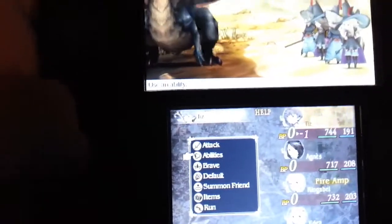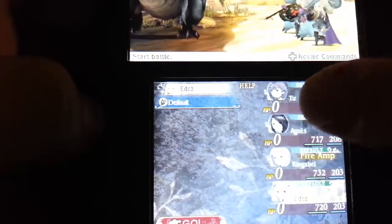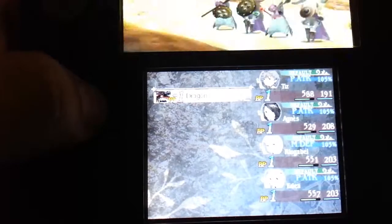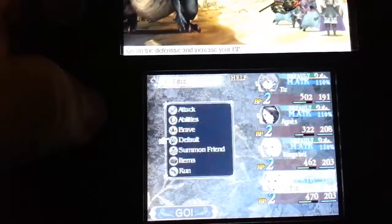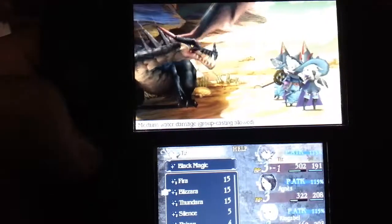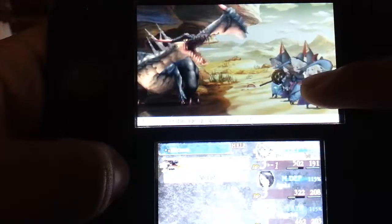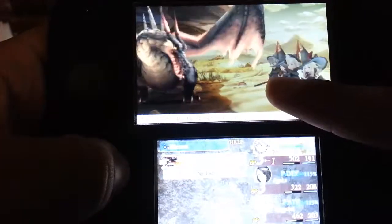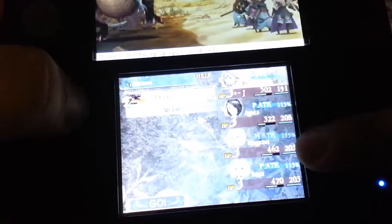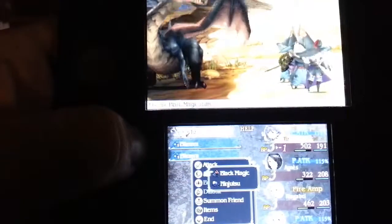So this is what we do first: we use Default on every character until we get 3 BPs. Forget about the life, because you won't die. Then we use Brave, go to Abilities, and use Blizzara. You might want all characters with the Black Mage job — because it has more MP, so you have a lot of power and can use Blizzara all you want.